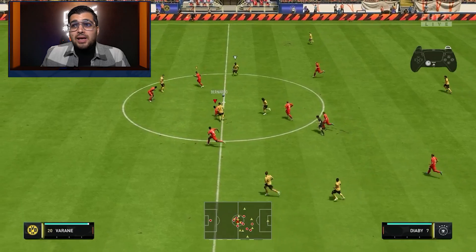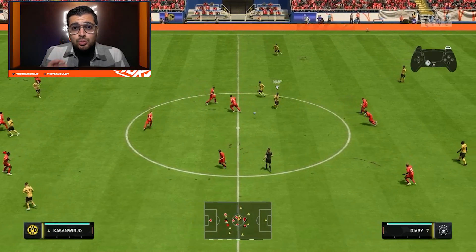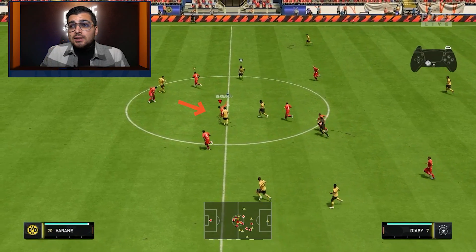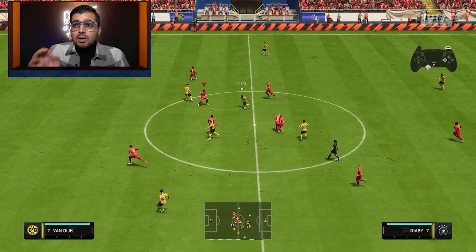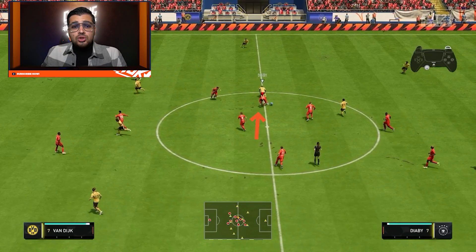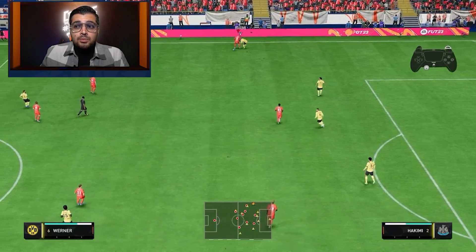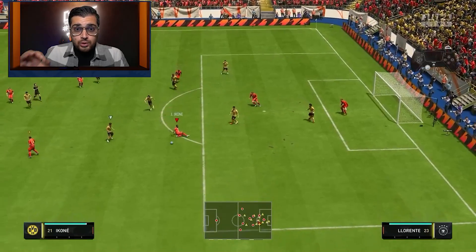You also have double-tap sliding — pressing the Square button twice. This makes your player stand up faster after the sliding tackle, which is useful. However, double-tap sliding has shorter animations so you won't get the longer sliding tackles you'd get with a regular slide. I only recommend the double-tap sliding when you're right up close with a player.